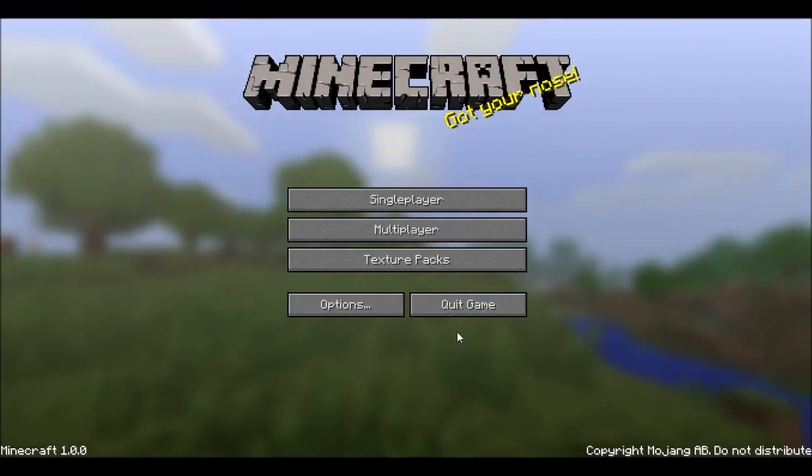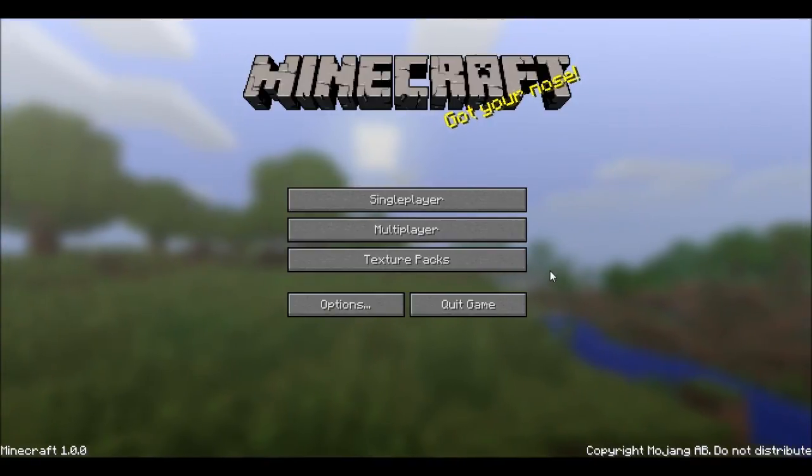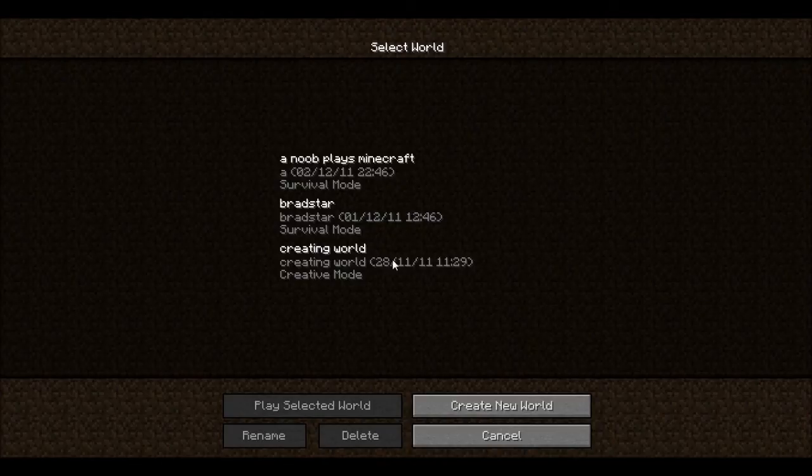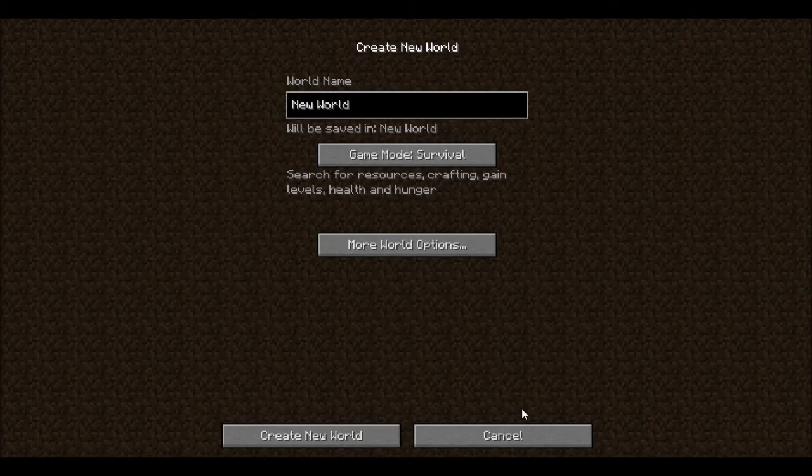So today we are going to look at basically surviving your first night in Minecraft. We're going to go into single player — these are some main worlds I've already got here but for the sake of the series we're going to make a new world and call it just YouTube. I'm doing survival, which means basically we start off with nothing, we have to find our own stuff, make our own resources, craft our own things, gain levels, and definitely watch your health and hunger bar — those are very important.